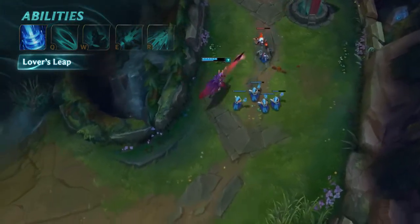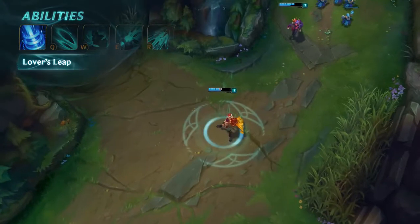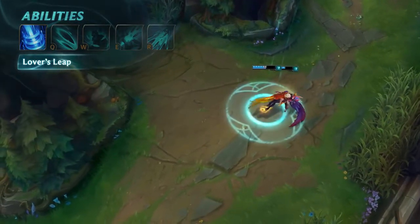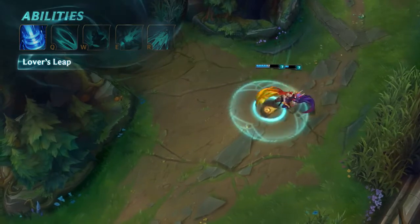When playing on the same team as her true love Rakan, Xayah gets a second passive, Lover's Leap. If either Xayah or Rakan is recalling, they can sync up to return to base together.